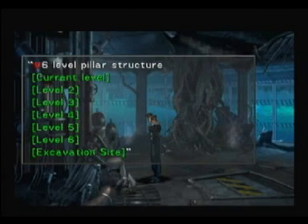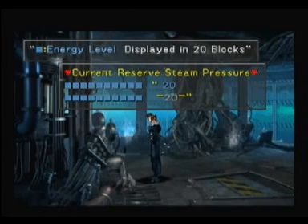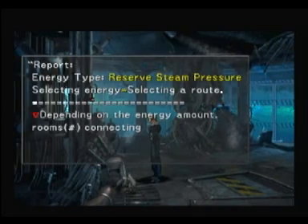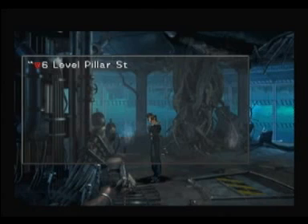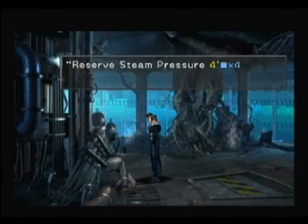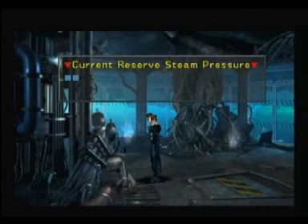Rotate lower levels by expanding energy units efficiently. Six-level pillar structure — current level and excavation site monitor display current reserve steam pressure: 20. Remaining energy displayed on right — 20 of 20. Energy type: reserve steam pressure. Selecting a route depending on the energy amount, rooms connecting levels three to five will change. Do not forget to save an amount for use at the bottom level — that's 10, by the way.